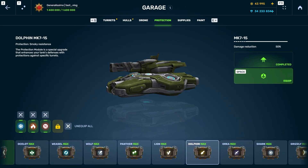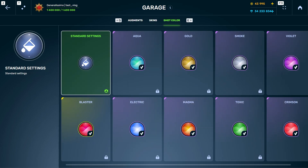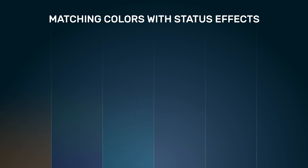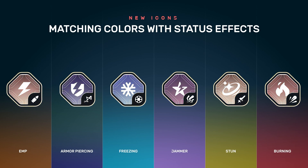The long-awaited huge update is already in the game. The main part of it is updated icons for hull and turret augments, skins and shot effects. We're sure you will get used to the new design. The fill color identifies what status effect an augment applies. A small icon on black background shows which turret the augment is for.